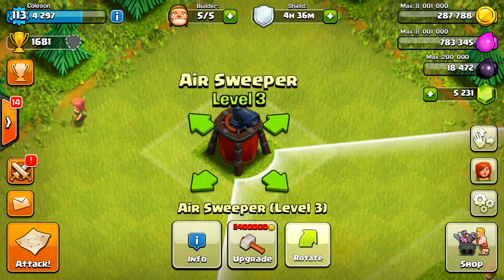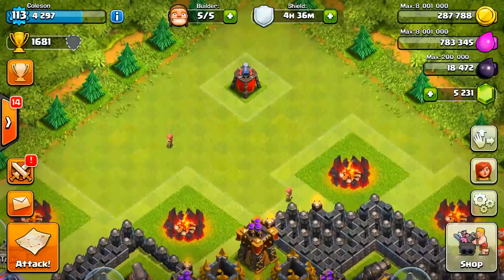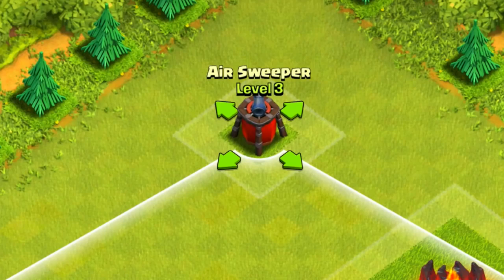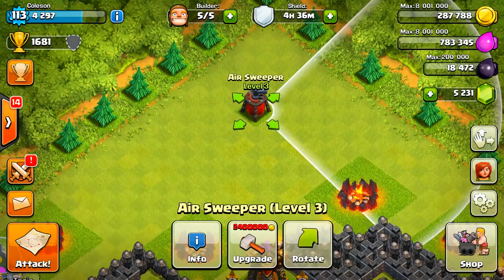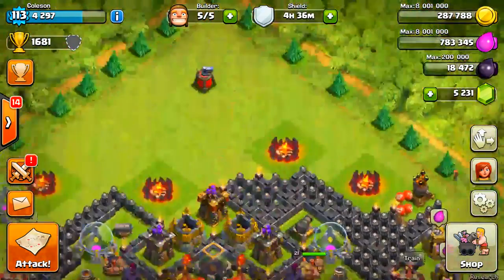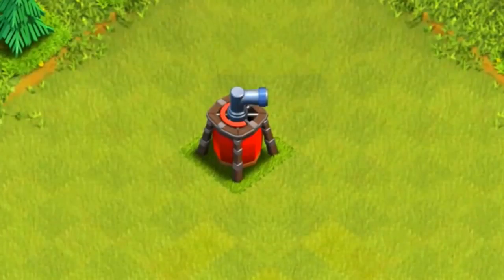It looks pretty similar. Let's go ahead and do another one. Oh wait — what? You can change the rotation! So that's one other thing I just learned: you can actually change the rotation of where this thing is firing. So make sure you guys place it strategically in the middle of your base, or wherever you want to place it. It's totally up to you.